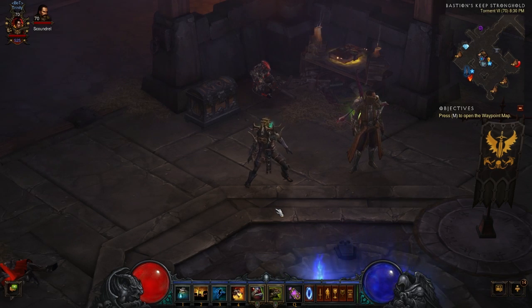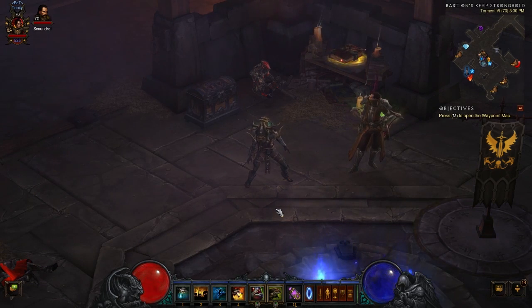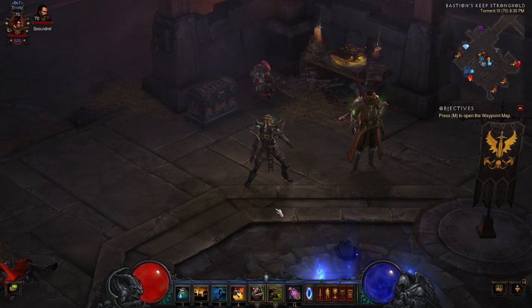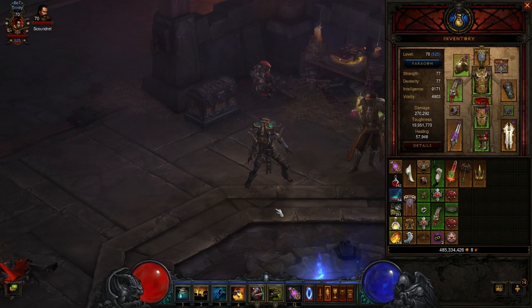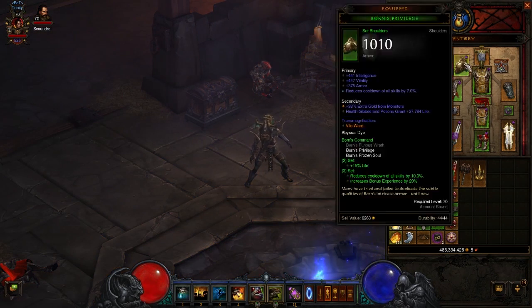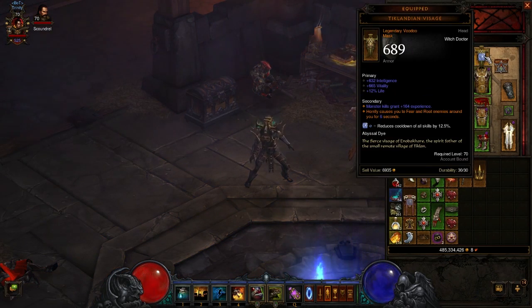What's going on guys? In this video we're going to go over a Witch Doctor build that is a little bit unconventional for a lot of the normal means. We're going to have this set up as a ZDPS Witch Doctor, which stands for Zero DPS if you're not familiar with that term. This is going to revolve around one piece of gear for the most part: the Ticklandian Visage.